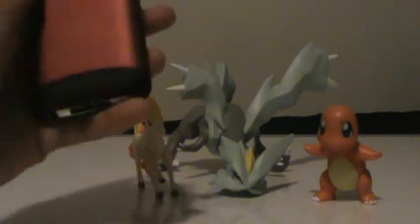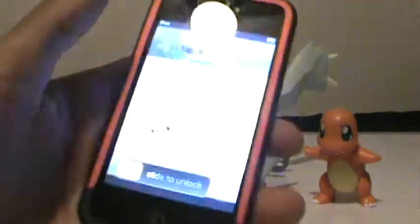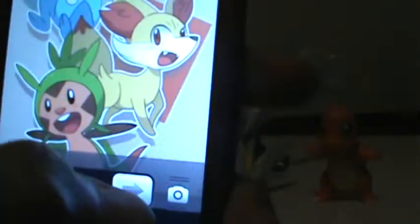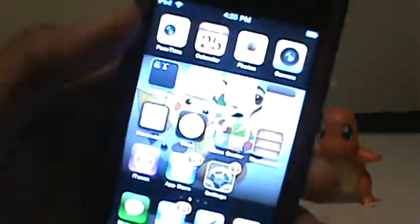This is my iPod Touch, it's the fourth generation, and I have a red school candy case. Then this is the cover — I have a Fennekin and Chespin until the end of time. So I'm just going to log in. Okay, so this is the home screen.